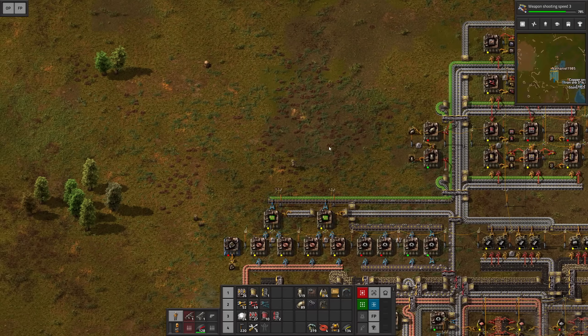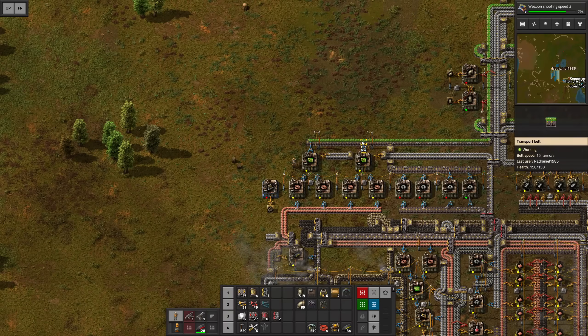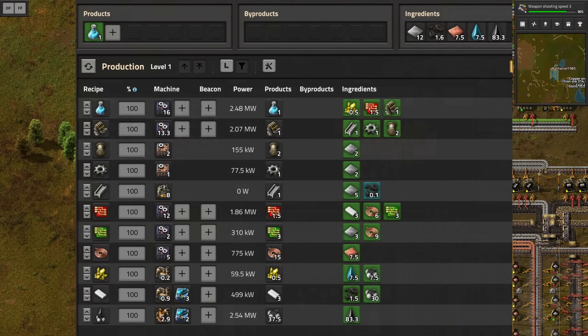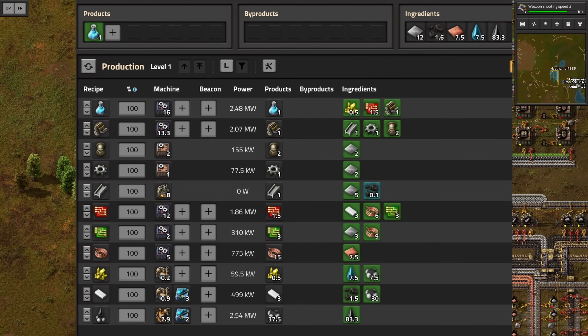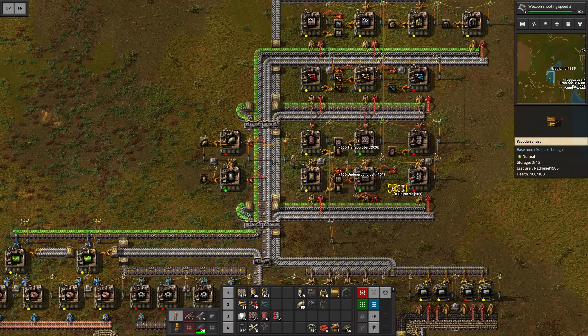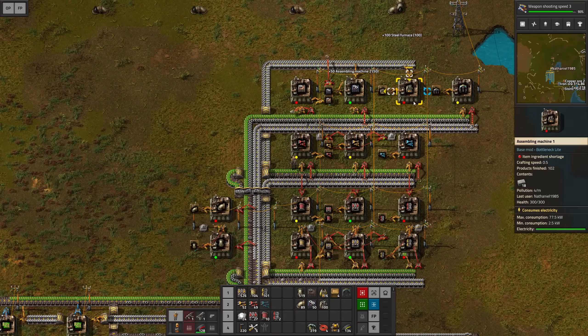In order to craft one chemical science pack per second we're gonna need quite a few materials, and I'm gonna put them up right now using the factory planner mod. In here we can see exactly how many items we are going to need per second, and I also try to limit the amount of assemblers and chemical labs we require so we can still keep this somewhat compact. To get started I want to pick up furnaces and crafting machines, and we need to go ahead and craft three oil refineries.